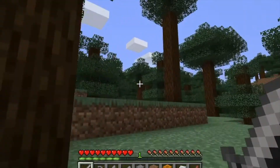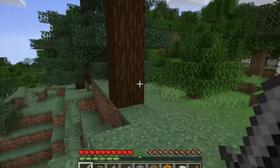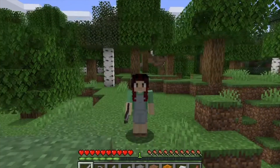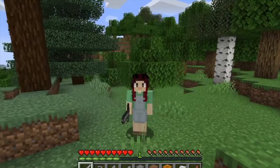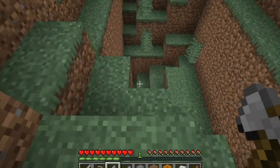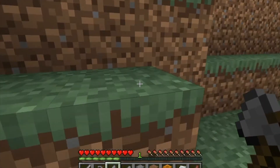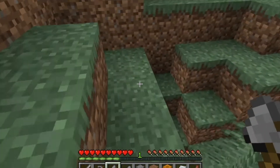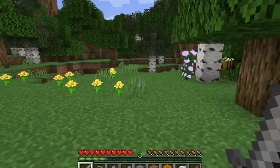And I guess we just take a little stroll around. This looks like a different biome over here — the grass on this side looks a lot greener. What is this? Is this a cave? Let's see what this is. It's nothing. Let's keep going.